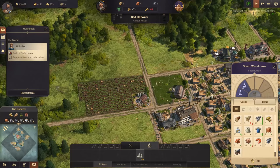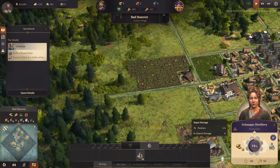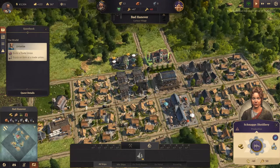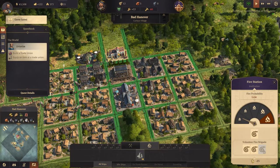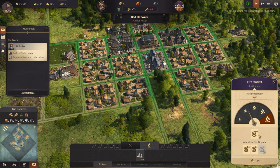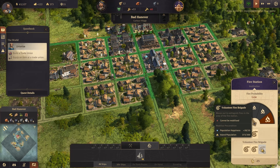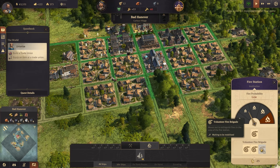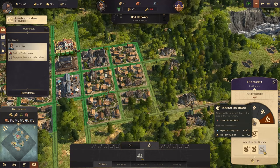Potatoes are just about breaking even. I'm assuming it's one potato farm per schnapps distillery. The pub is supplying well. Fire station has things covered - fire probability: low. We've got two fire stations and we can get another one.